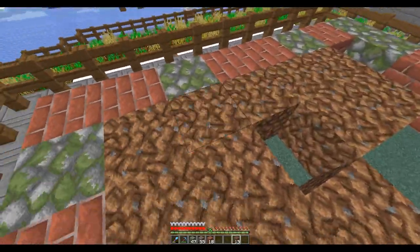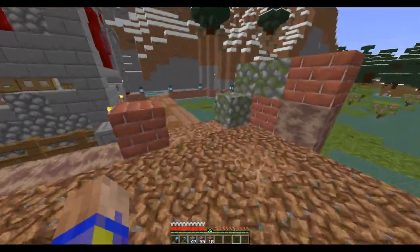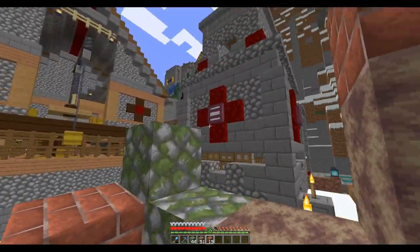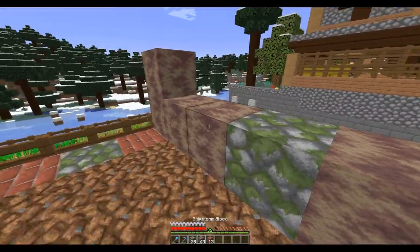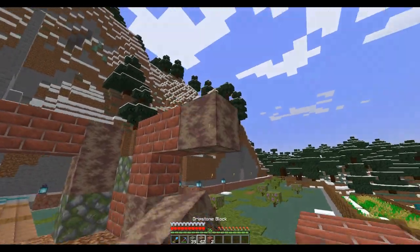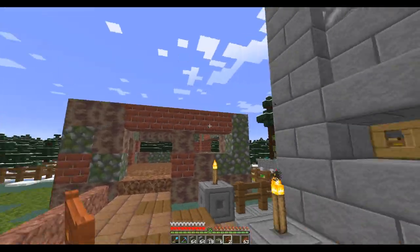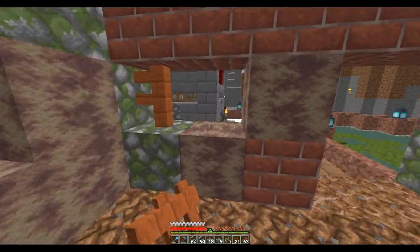This is going to be the pen where the sheep are going to stay — a mix of brick, drip stone, and mossy cobble. Let me see if I get this all filled in — oh, I'm one short. I've got one piece of dirt there. I am going to need steps into there but we'll do that in a little bit. So we've got this gate going into the pen and we've got the walls put up.